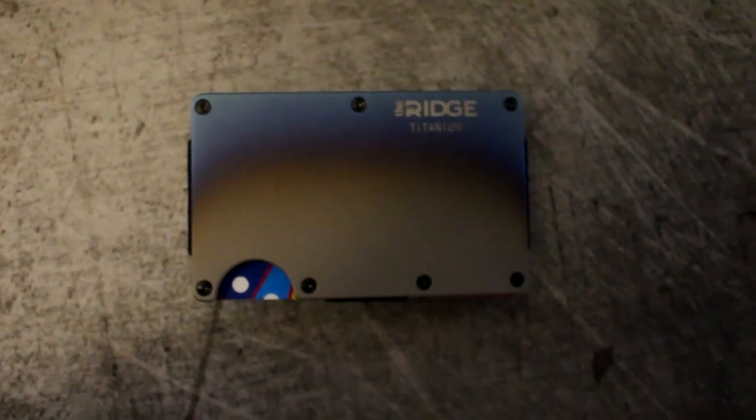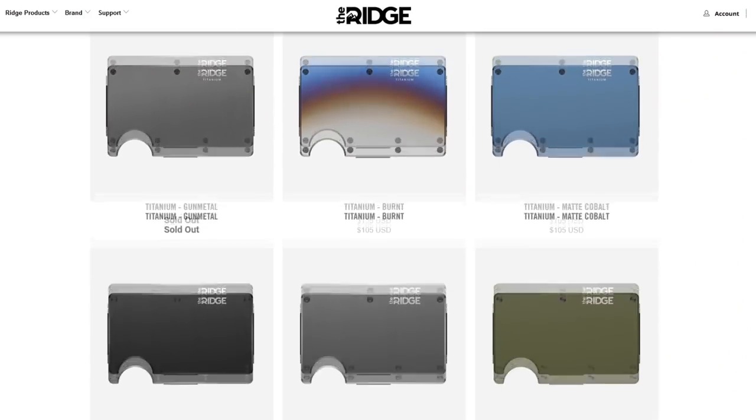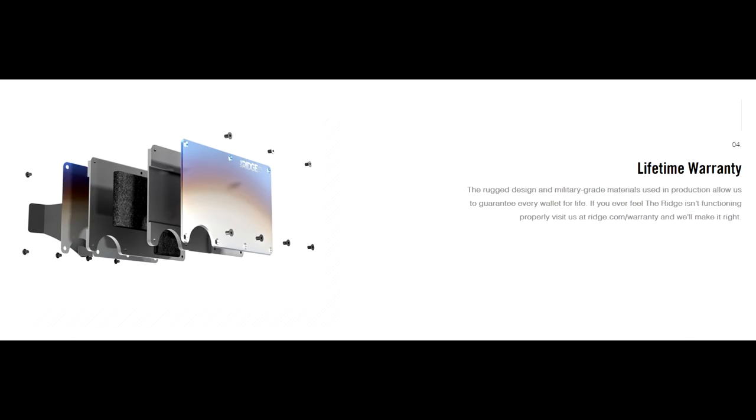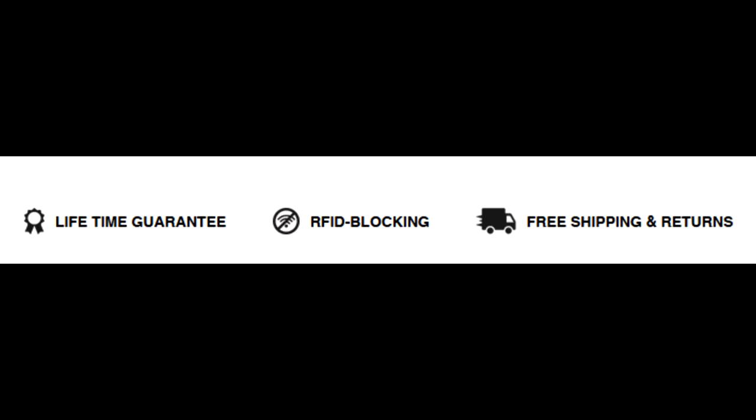The Ridge Wallet holds up to 12 cards plus room for cash. There are over 30 styles and colors including carbon fiber and my personal favorite, burnt titanium. Each wallet comes with a lifetime warranty thanks to the durable material it's made out of, meaning you could buy one wallet and carry it your whole life. The team behind Ridge Wallets is so confident that you'll like it that they'll let you test drive it for 45 days.